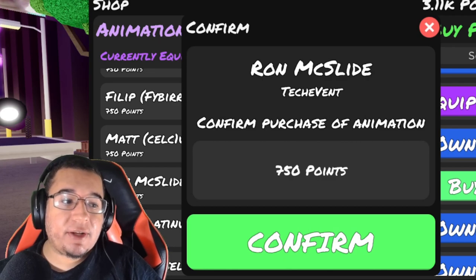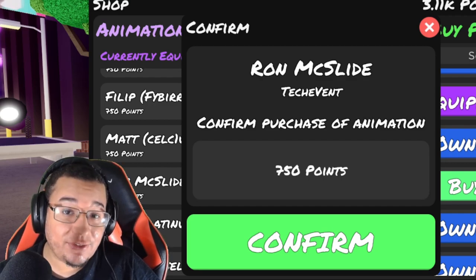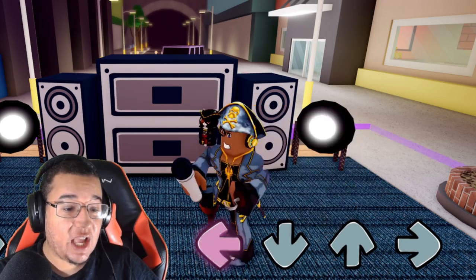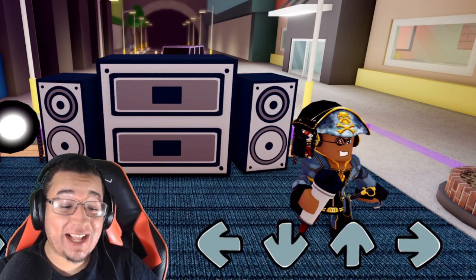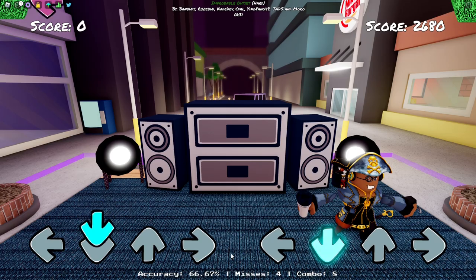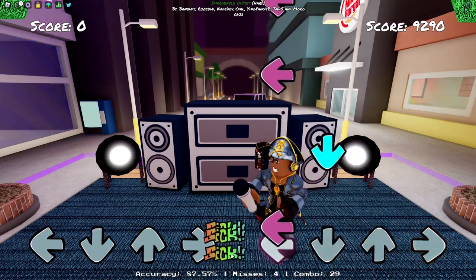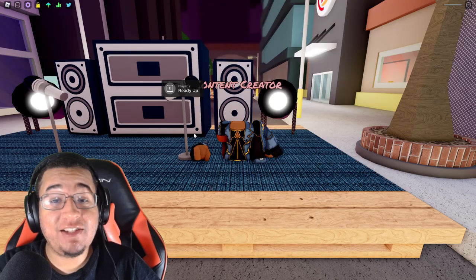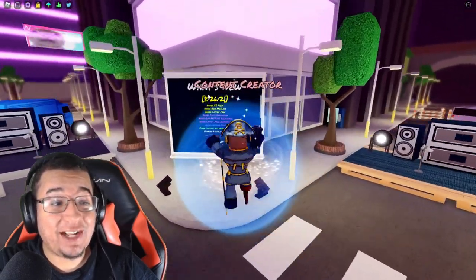The next animation is going to be the Rod McSlide animation made by Tenchevent. This one is also going for 750 points. This is what it looks like on idle — it looks like you're glitching out with low frames or something. Pretty interesting. Left, down, up, and right. It's like you're just laying on the ground — very funny. It's a great representation from the mod.